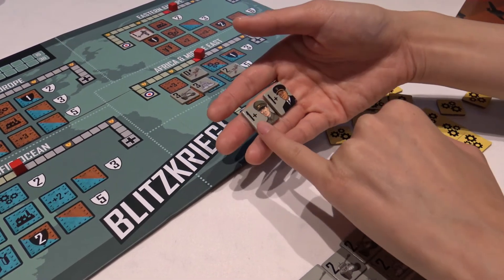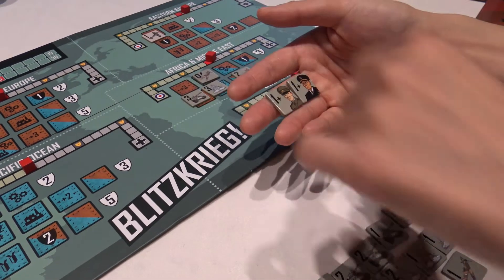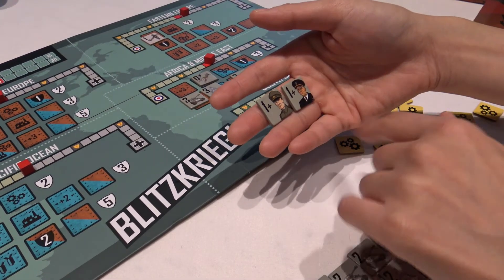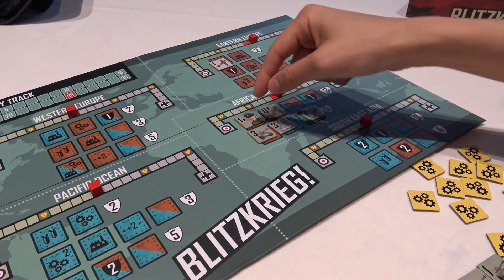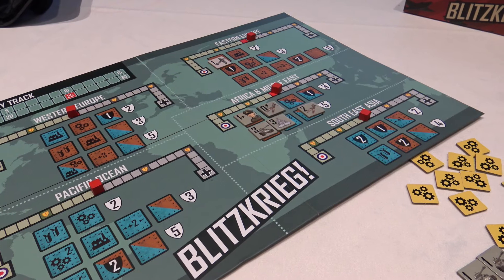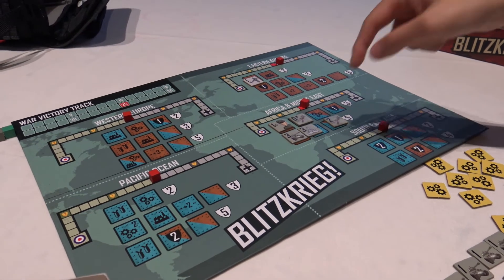The general is considered an army. You get to advance one space on the battle track for every token that corresponds to that type. For example, if I place it here, I have four of these, so it gets to advance four spaces — one space on the battle track for each army and air force token.